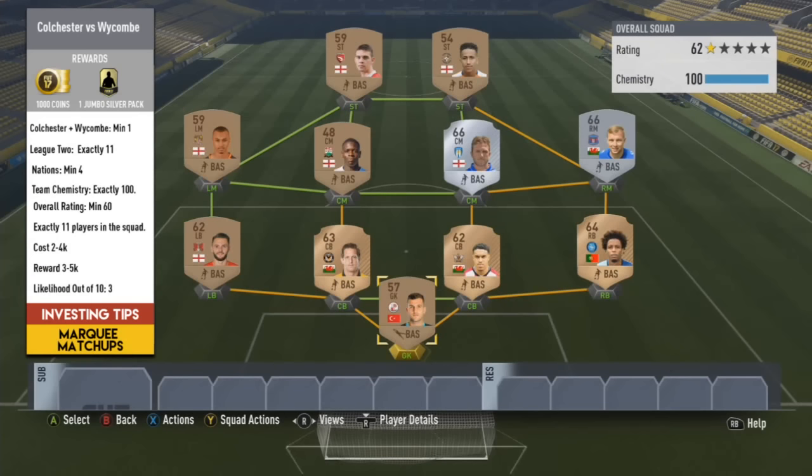Colchester versus Wickham for me is probably one of the less likely routes, but it's still a route that's got to be featured for the video. 60 overall rating is probably what you're going to need, with one player from either team and 4 nations minimum — they might even make it a home nations kind of thing. 2 to 4k for cost, 3 to 5k reward, maybe like a jumbo silver pack or even a rare silver pack instead of rare gold packs. 3 out of 10 for likelihood. If this route did happen it wouldn't even cost me a penny because most of the bronzes are untradeable and the silvers are packed.